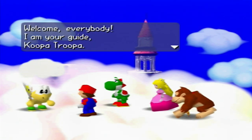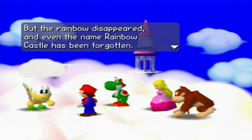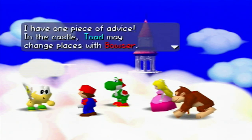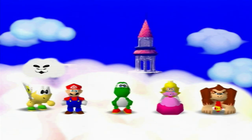This time we're here in Mario's Rainbow Castle. This castle was once a beautiful castle called Rainbow Castle, but the rainbow disappeared and even the name Rainbow Castle has been forgotten. With your own hands, we must DIY this — we must reveal the Shining Rainbow Castle once more. I have one piece of advice: in this castle, Toad may change places with Bowser. Why? What did I do to deserve this?